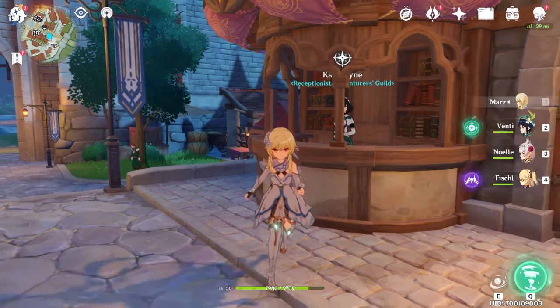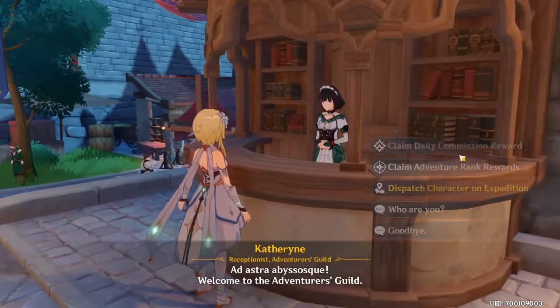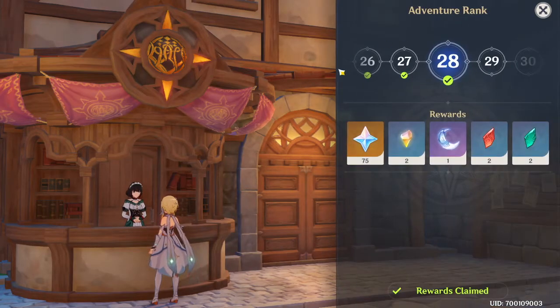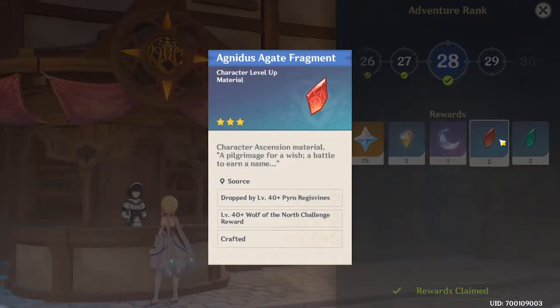The easiest thing is what you get while ranking up your adventure rank. You talk to Catherine over here and go to claim adventure rank rewards, which you should be doing. As you can see, I am rank 28 and I've collected these rewards - it gives you 75 premium gems, which is pretty good.